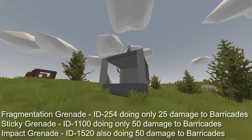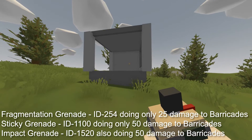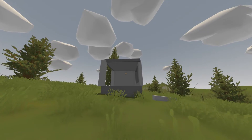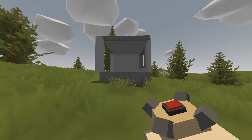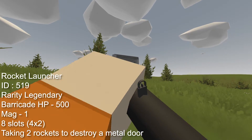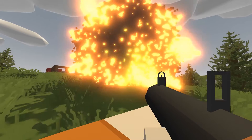Next up we've got grenades. The fragmentation grenade with an ID of 254 only does 25 damage to barricades, which is really bad and I wouldn't suggest using it. The sticky grenade with an ID of 1100 does 50 damage to barricades — double the fragmentation grenade — making it more viable but still impractical for raiding. The impact grenade with an ID of 1520 also does 50 damage to barricades and could be a good option if you have lots of them. The rocket launcher with an ID of 519, a rarity of legendary, does 500 damage to barricades just like the demolition and precision charges, has a mag size of 1, takes up 8 slots and only takes 2 rockets to destroy a metal door. The tank cannon also has legendary rarity, does 500 damage just like the rocket launcher and charges, has a large blast radius and better projectile ballistics than the rocket launcher.